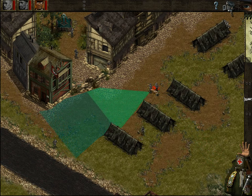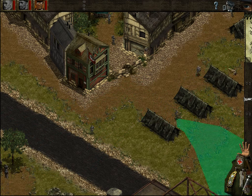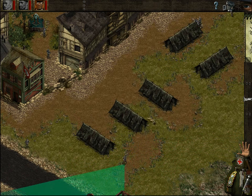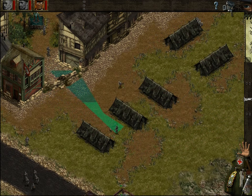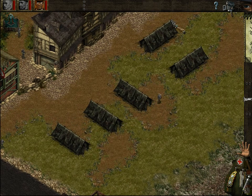I just want to see if we can actually do this without getting spotted. I think we can once this guard turns around. Quickly carry him off to the top side. This guy might just be a little bit too far. Let's go here and take out this guy. Carry him along on the right-hand side and get him over here.